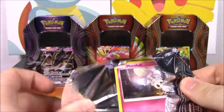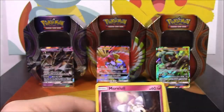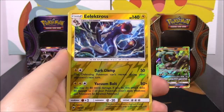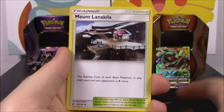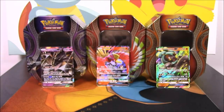Another Marshadow pack. We have a Morelull, Duskull, Oddish, Tauros, Mudbray, Electross Reverse Holo, and a Shedninja as a rare. Steel Energy, Electabuzz, Mt. Lanakila, and Acerola Trainer.